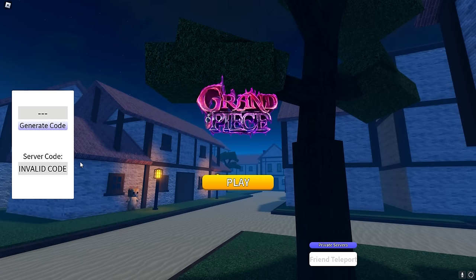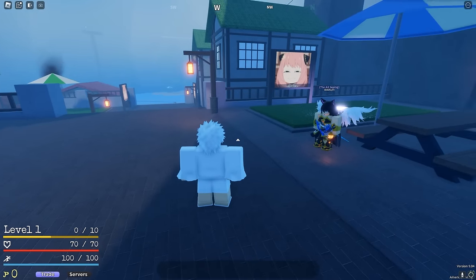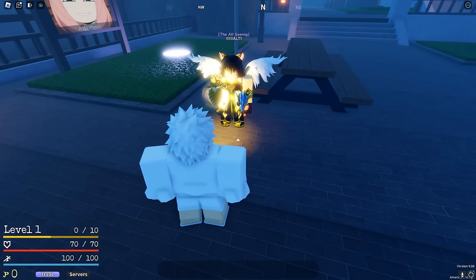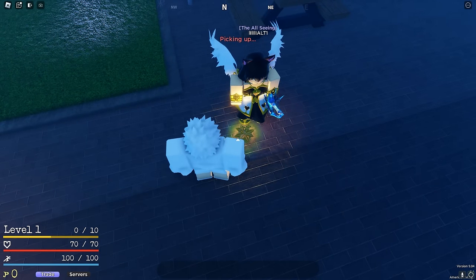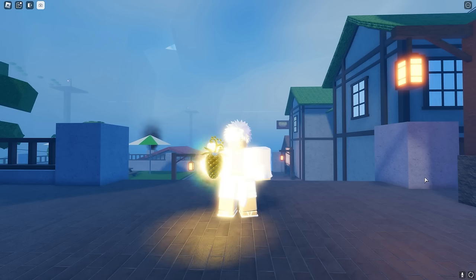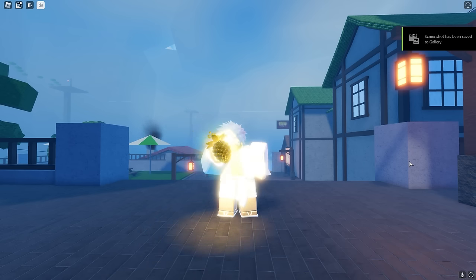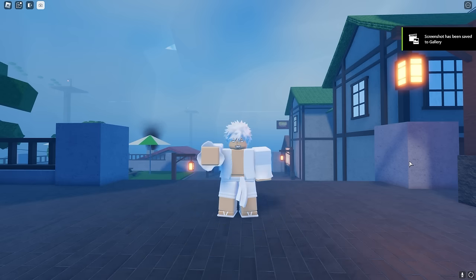We're heading to the trade hub to get the fruit from my friend. He's going to be dropping me the Buddha fruit any second now - I'm so excited to see this fruit. Okay, it's right here, he's gonna drop it - there we go, let's grab the Buddha fruit! Okay, let's make our way here and eat this right now. Let me take some screenshots because this looks amazing - and there we go, we ate the Buddha fruit!